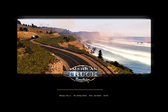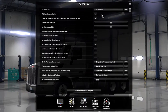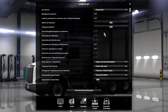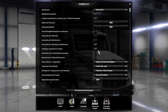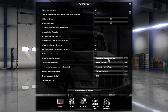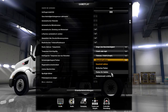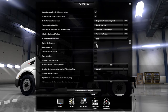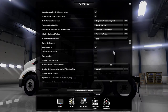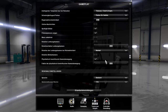Da ist nochmal ein Besuch im Optionsmenü fällig. Gameplay: Geschwindigkeitsbegrenzung aktivieren — nö. Automatische Zündung — ja. Liftachse sinken — ja. Druckluft, Treibstoff — machen wir. LKW-Geschwindigkeit anzeigen. Tempomat ist okay. Schwierigkeitsgrad parken — immer das Geübte. Regenwahrscheinlichkeit ist okay. Online-Nachrichten. Spotlight-Bilder nehmen wir aber rein. Was haben wir noch? Lenkungskamera lassen wir aus.